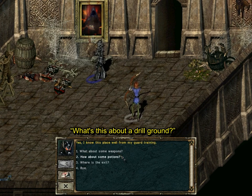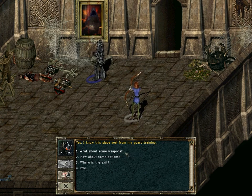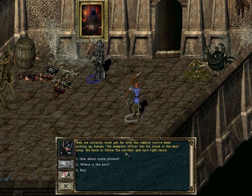Yes, I know this place well from my guard training! We certainly won't get far with the rubbish you've been picking up, human! The weapons officer has his stock in the east wing — we have to follow the corridor and turn right twice!